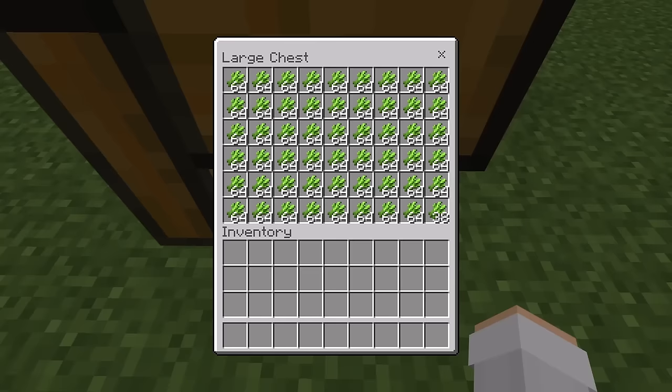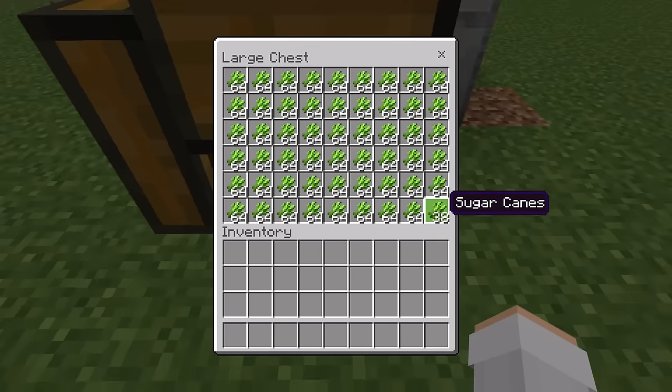As you guys can see here, this farm allows you to quickly and easily get a lot of sugarcane. This farm produces sugarcane every second. Sugarcane can be used to make paper, which can be used to make firework rockets or traded with villagers to get emeralds.